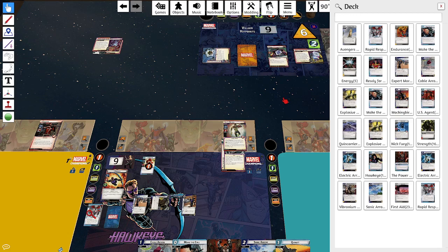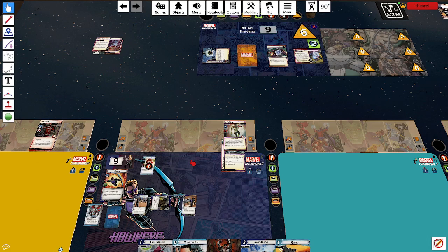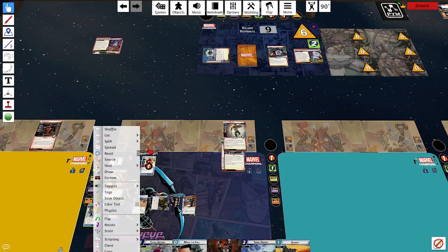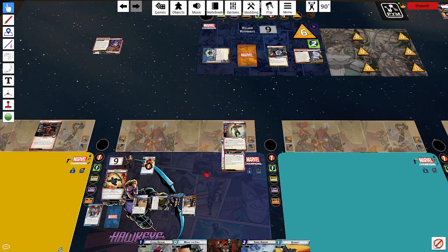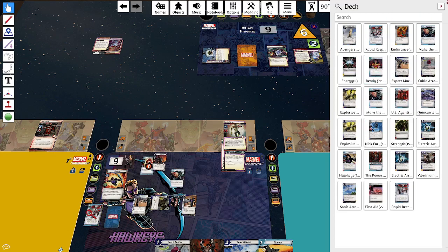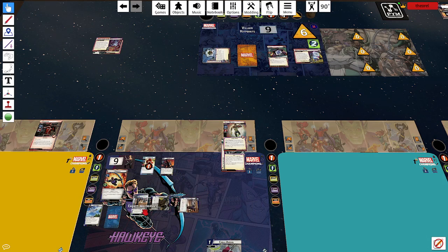I can Make the Call for Mockingbird — spending three for Mockingbird. Play my Cable Arrow — boom — three threat. I punch him for three and Mockingbird thwarts for two. I can't quite kill him though. That still seems like maybe my best play, so let's do it. Mockingbird, spending three resources. Cable Arrow. Do I even have any arrows left in my deck at this point?